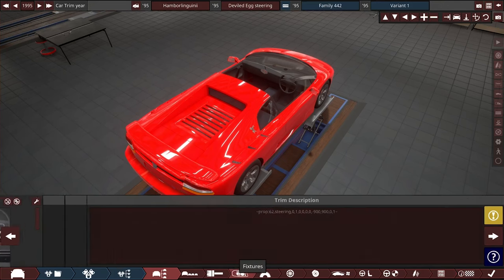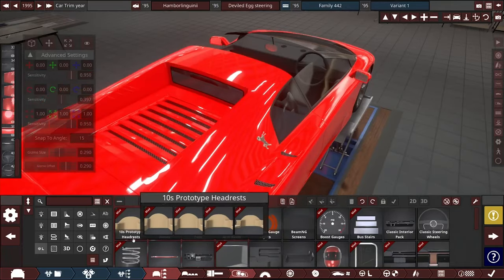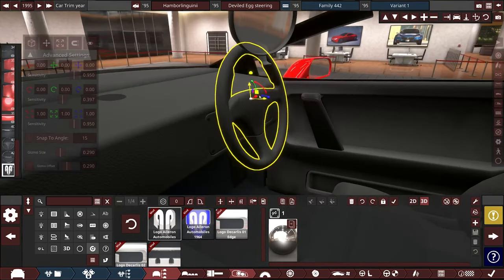This process — please somehow fix it so it at least shows that number. I need that to work better. Now there is more to this. Let's say you wanted to have your badge on the steering wheel, which is what some people like to do. I'm going to grab whatever this is and put it right about there.